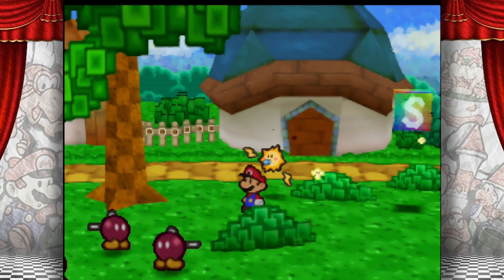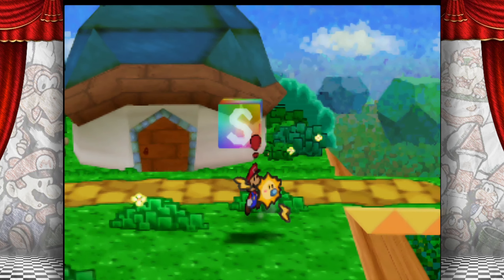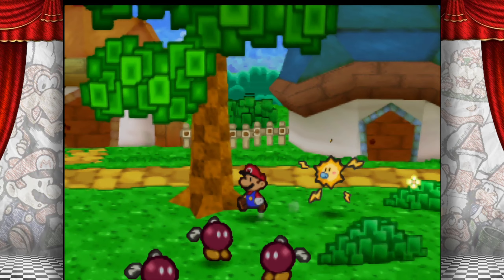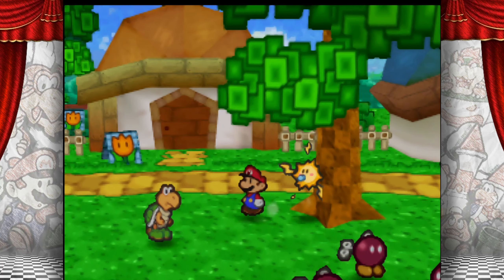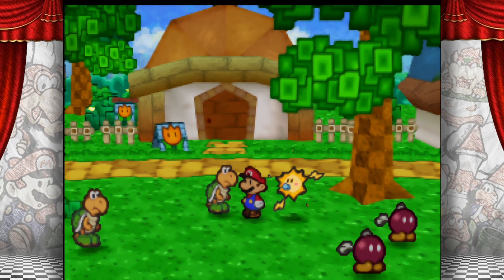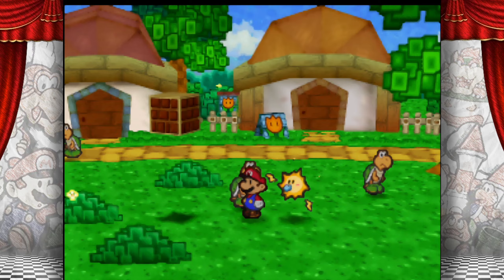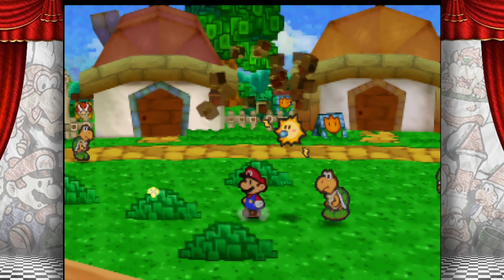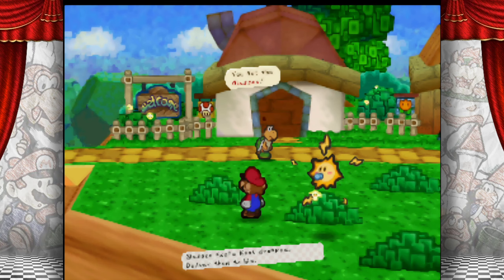Koopa Koot's gotta have some glasses around here. That's a Koopa Leaf. Come on, get the tree. Nothing, nothing, nothing... Aha! Koopa Koot's glasses!